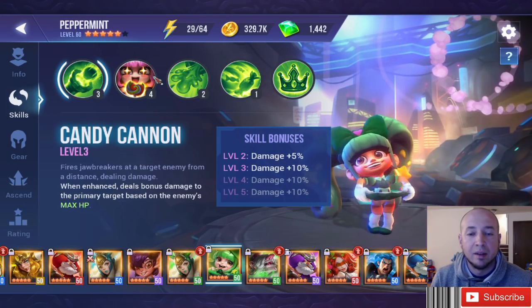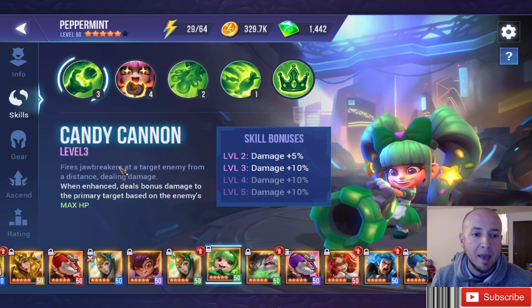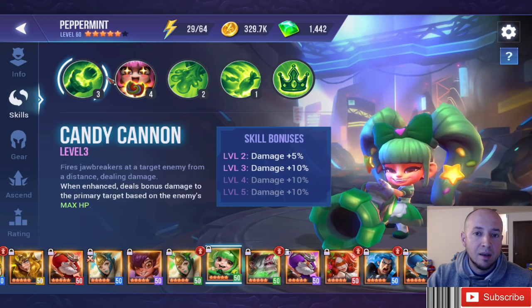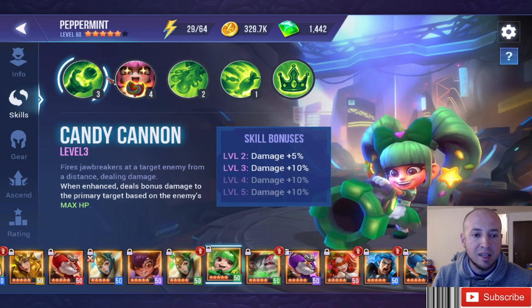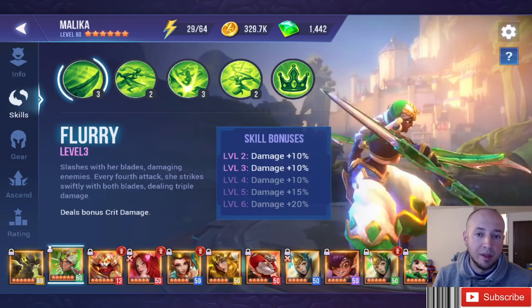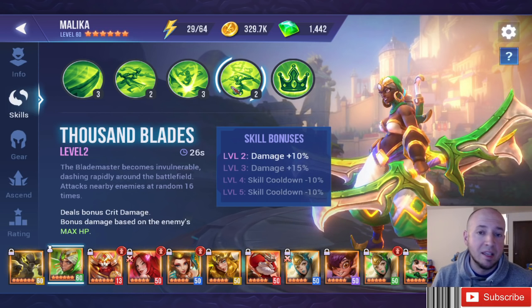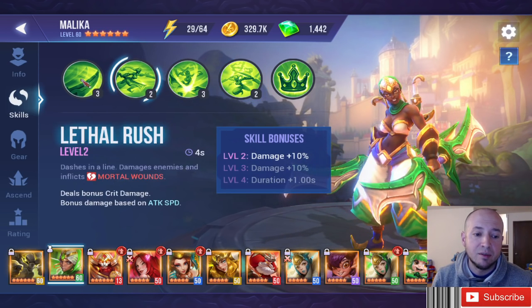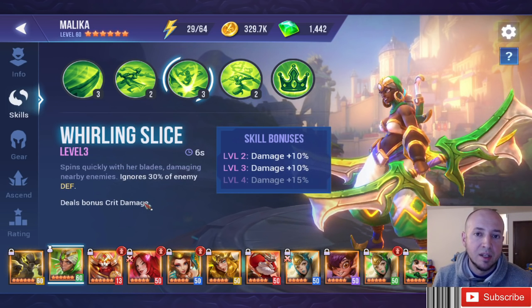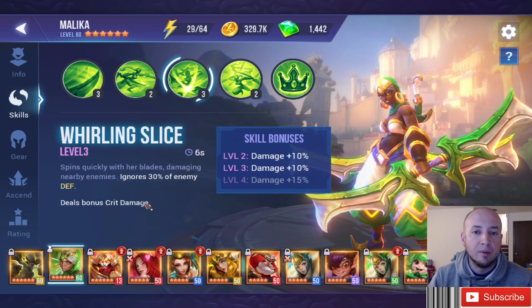Mortal would be beneficial to someone like Candy Munchkin — nature, light, or water — just being able to do damage based off the enemy's max HP, especially on champions that have it on two different skills. It's a fixed rate off the enemy's max HP. The max HP always stays the same, so applying higher crit damage to that fixed rate is much more beneficial. Also look at blade masters or anyone with bonus crit damage on every single skill — that's huge.